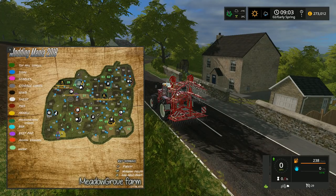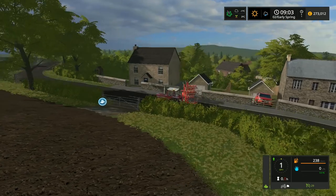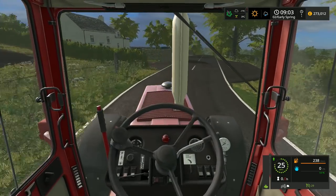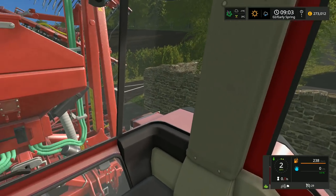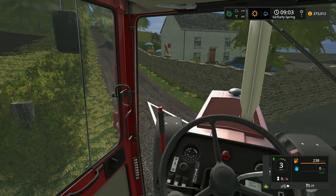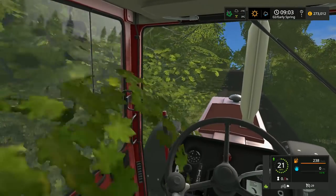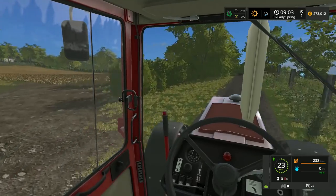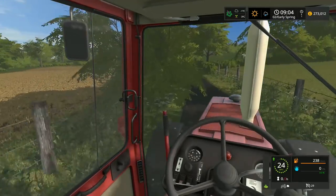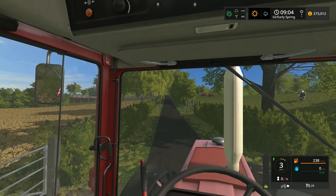So this is Meadow Grove Farm. Let's bring up the map here — it's a large farm with lots of little fields in there, which is really unique. There's a great level of detail on the map as well. If you're unaware of how the Modern Mania mapping competition works, go onto FSUK.com, go into the forum and check out Modern Mania. There will be an opportunity to vote for your favorite maps — there are five or six maps in total, some really stunning ones.